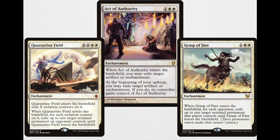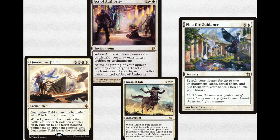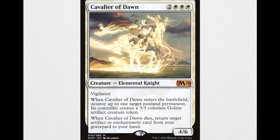Being able to search for these with Plea for Guidance means you can go for a removal spell and maybe True Conviction to kill something and then set up the win. Another piece of removal I quite like is Cavalier of Dawn — a 5-mana elemental knight, 2 triple white, so triple white devotion — for a 4/6 with Vigilance. When it enters the battlefield, destroy up to one target non-land permanent; its controller creates a 3/3 colorless golem artifact creature token, kind of like a Beast Within. When Cavalier of Dawn dies, return target artifact or enchantment card from your graveyard to your hand, which helps you recover your mana doublers and other engines.